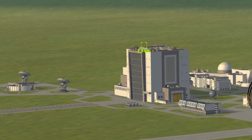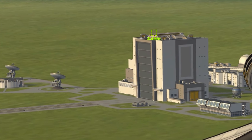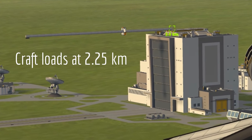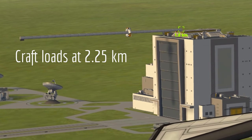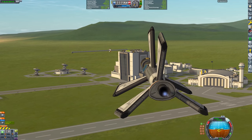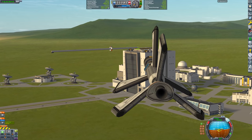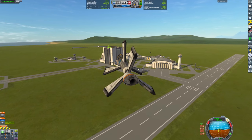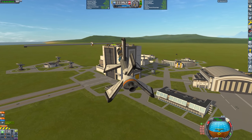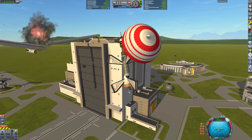KSP actually has two loading ranges. One loading range is for loading the craft itself — this is the 2.5 kilometer range we discussed earlier. However, KSP doesn't actually load physics until we are within 200 meters of the root part. Before we reach this range, the craft is perfectly rigid and does not fall under gravity. You can see that in this demo here.